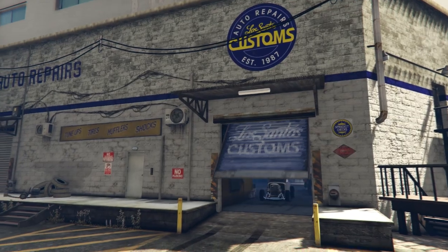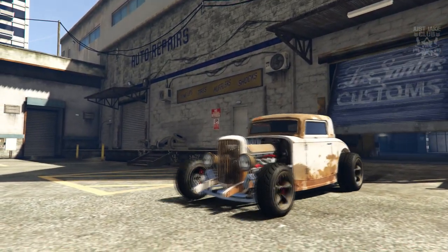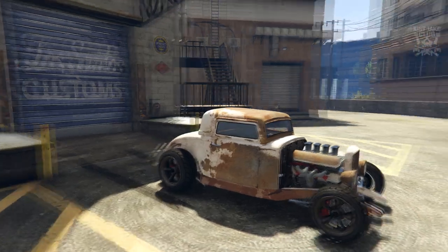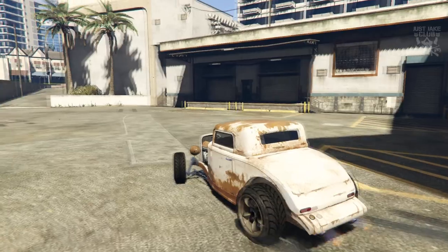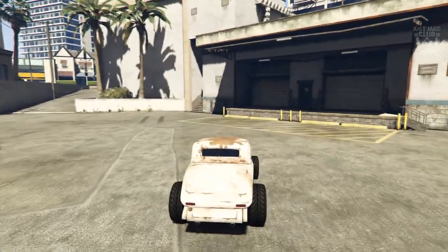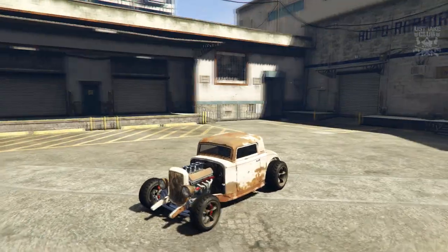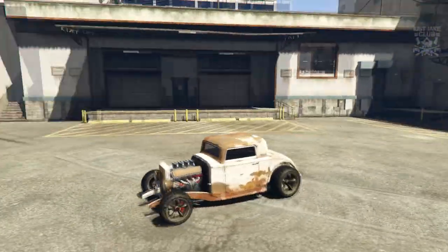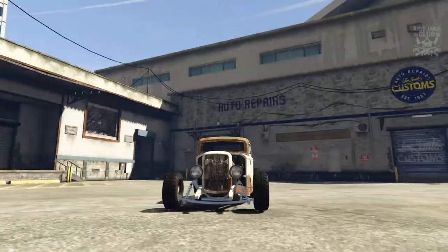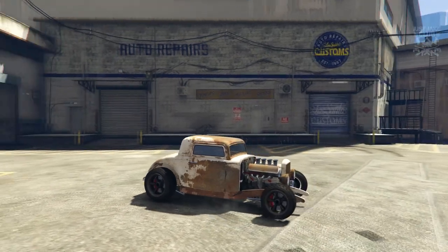That is my variation of the Fleet Line from Fate of the Furious, and I'm really digging the way this Hustler is rocking this look — it looks awesome. You can get the rusted livery, delete the fenders, side panels, bumpers, and hood. We kept the grill because it adds to the look.